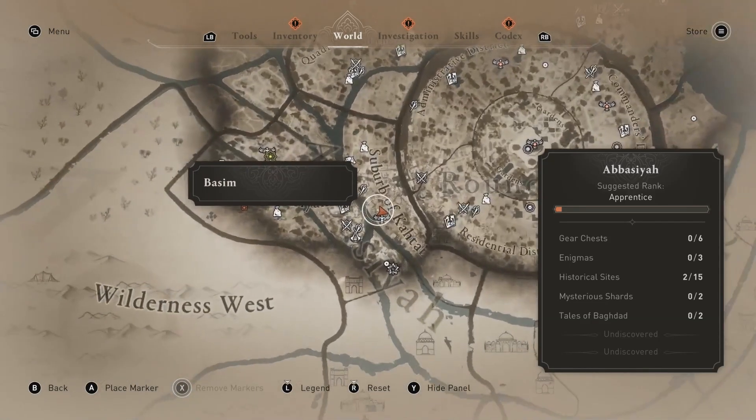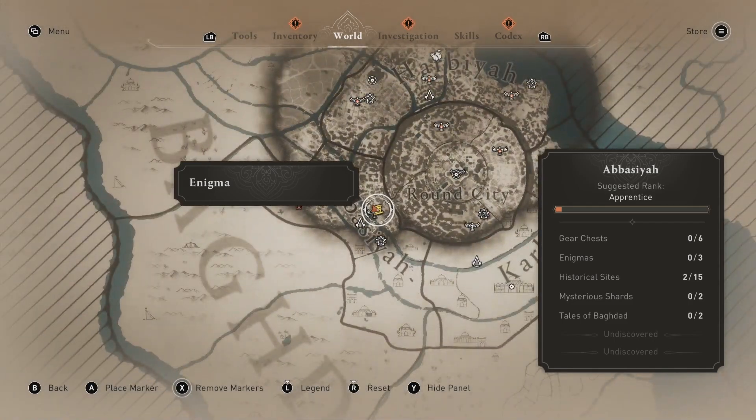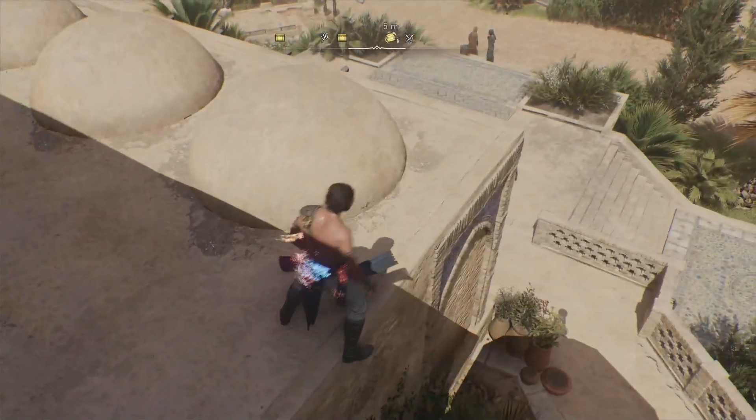We're playing Assassin's Creed Mirage and working on the achievement/trophy that requires us to obtain a treasure by solving an enigma. The enigmas are these yellow scroll paper-looking things across your map. We found one here in this mosque just outside the round city, so we're going to go down and pick it up and see if we can figure out where the treasure is.